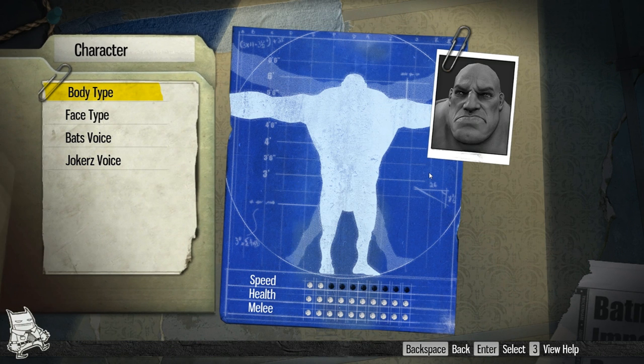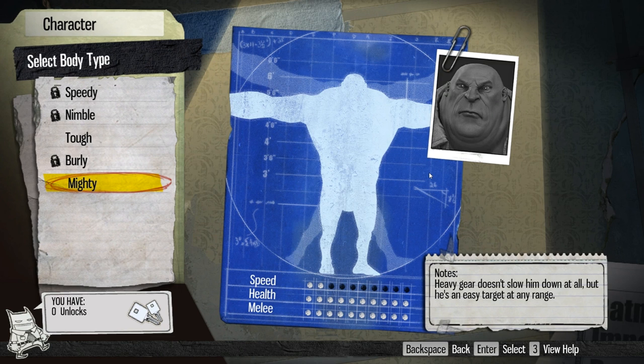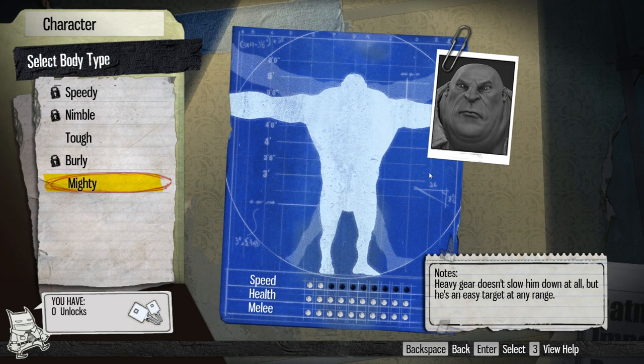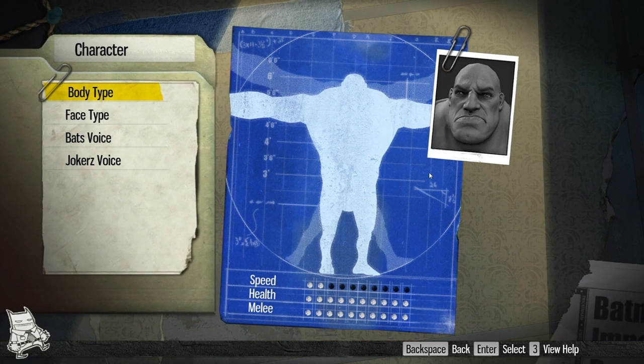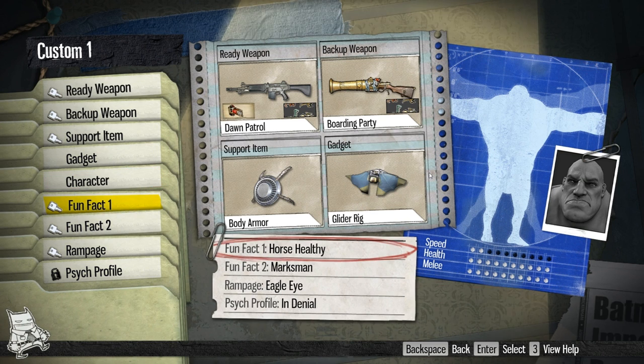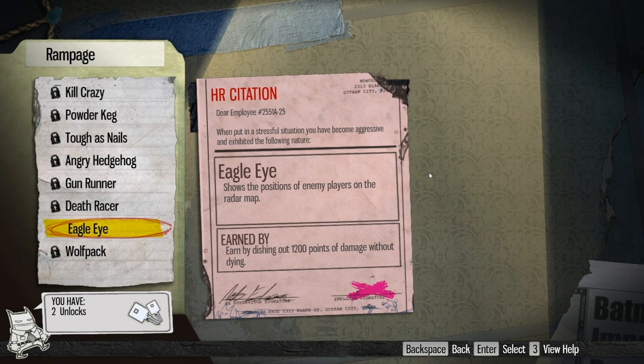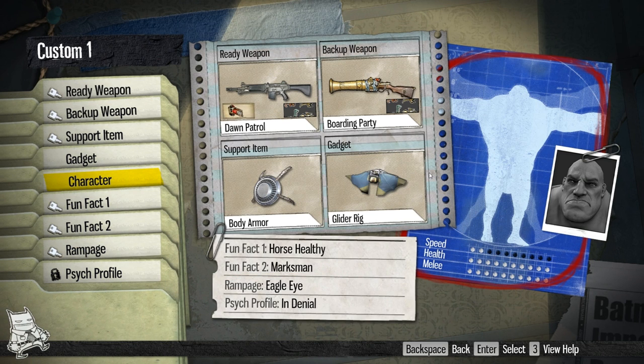Character customization: customizable body types that do have effects on things. For instance, the mighty body will go slower on roller skates than the speedy body. The speedy body will do less damage with a glider dive bomb than the mighty body. Fun facts are basically perks. Rampage is basically a kill streak — I haven't seen any reason to change off of the eagle eye rampage. I'm easily able to do 1,200 points of damage pretty regularly because of my play style that allows me to zoom in and kill two or three players at once, which usually gives me enough to trigger eagle eye.